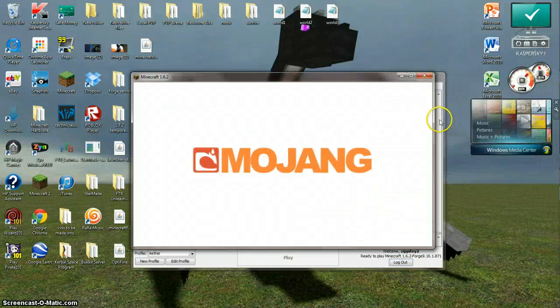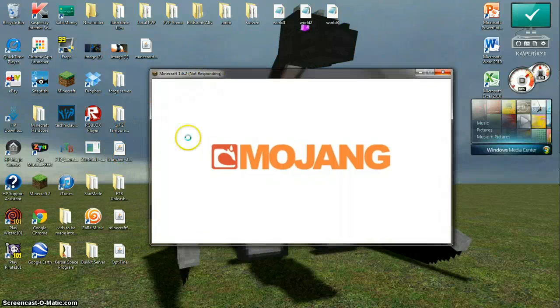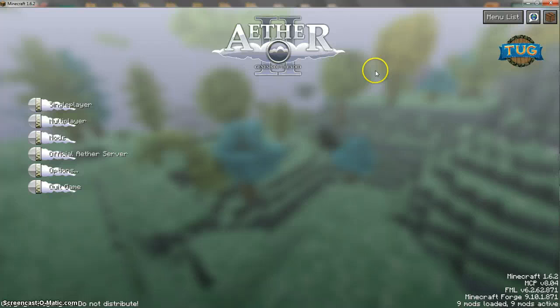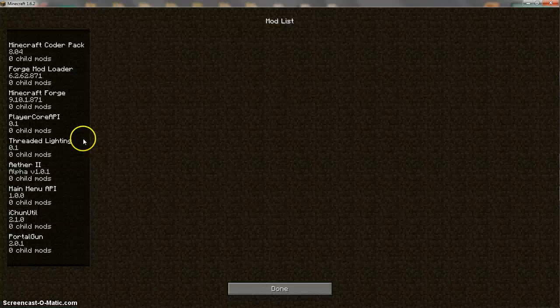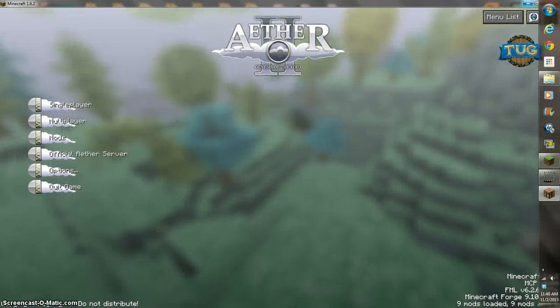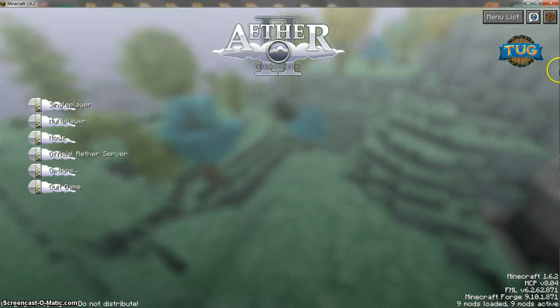This directory is going to be .ether — I think that's the right directory. Dot ether, yep, that's correct. And the version is going to be Forge 1.6.2. Save profile, click play — I can introduce you to that one. In a couple seconds when the game launches — yep, here we go, starting up.